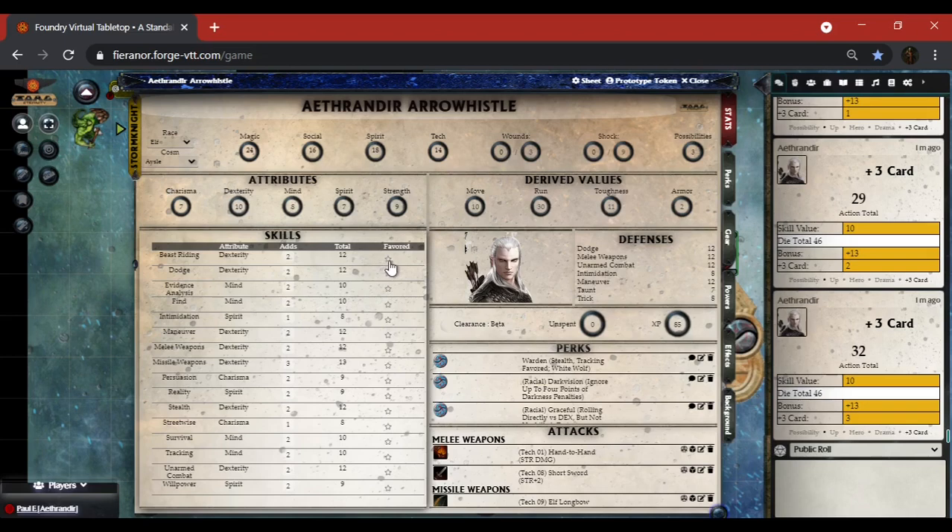If a skill is favored you can click that star and it becomes green. My beast riding is not favored — I have some favored things and I'll have to go back and check. Having the ability to mark something as favored is relatively new and I'm really grateful to Ruano and Matt for getting that squared away. Derived values: your run is automatically figured off of your move, and your move is automatically figured off of your dexterity.